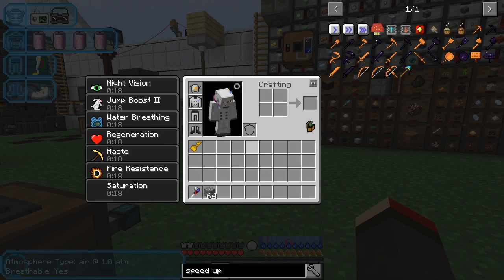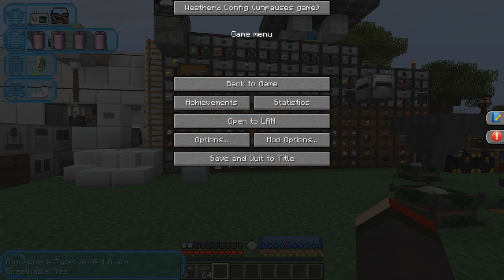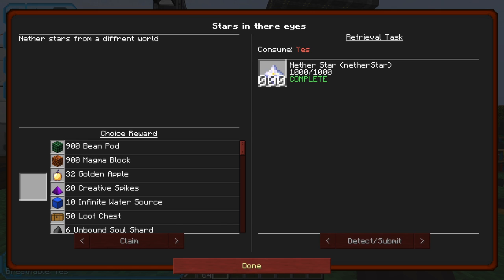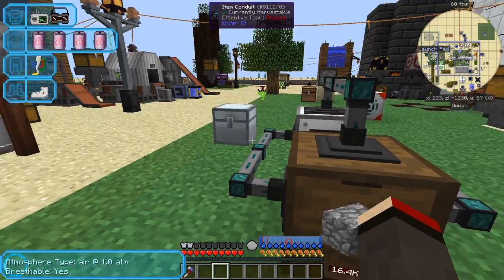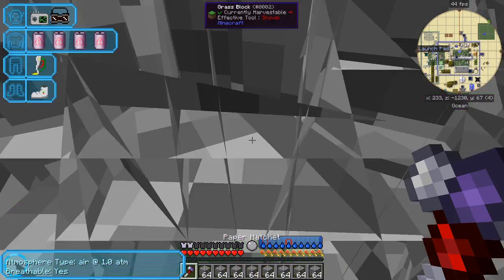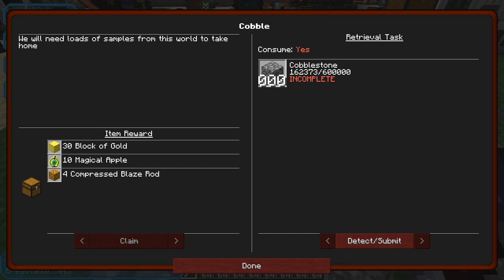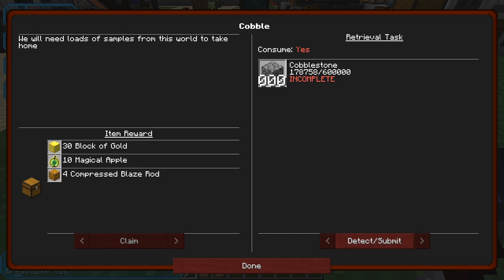I'd like to do the cobblestone quest — I've got 16,000 cobblestone. The cobblestone quest is not allowed to be submitted using the QDS, which you probably already know about if you've been watching. You can still submit it manually: open up the quest, go to cobblestone — I've already submitted 160,000. I detect and submit what I've got, and it disappears. I've got a quantum storage with more than enough cobblestone. I break it, cobblestone gets thrown around, then I go back to the quest and keep clicking detect and submit.